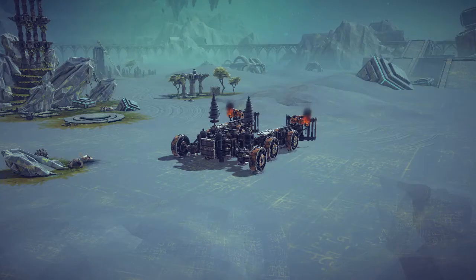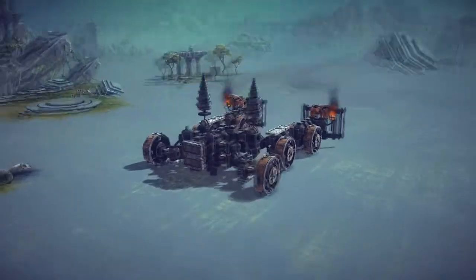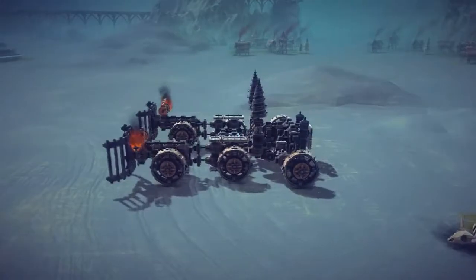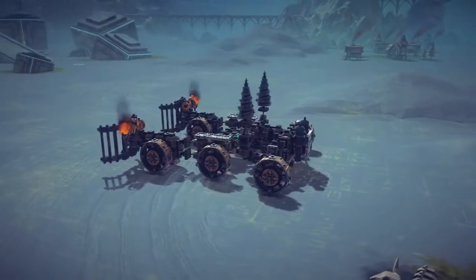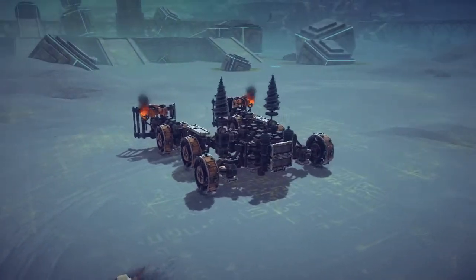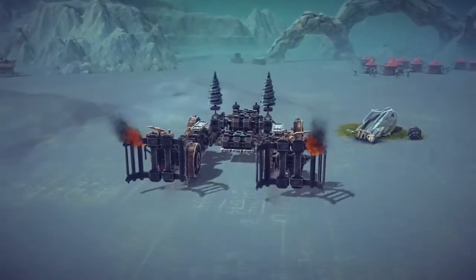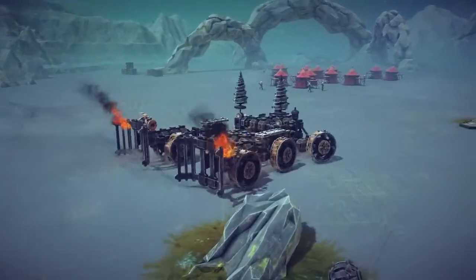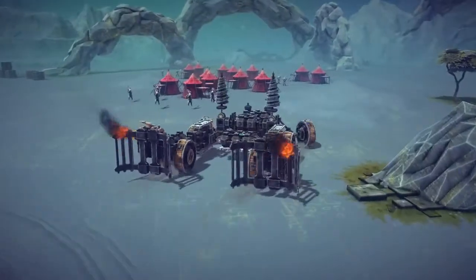Okay, and this creation's name is called the Giga Transformer. We'll go ahead and take a nice little look all around here. It's supposed to be a car that transforms into a walker, and it looks pretty cool just as a car. Let's go ahead and try to drive around a little bit. We are in 75% speed, just so you guys do know — it's not a very big creation.